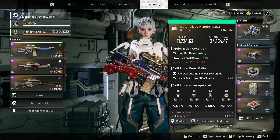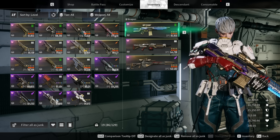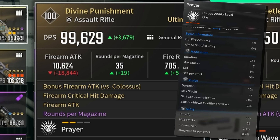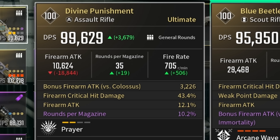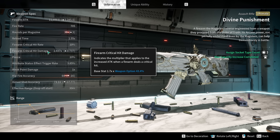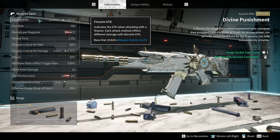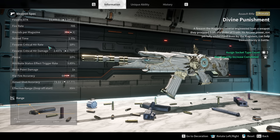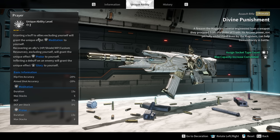For the weapon, it matters if you're taking this into a boss fight or even add clearing. If you're doing dungeons, the weapon you want mounting on is the Divine Punishment. I still need to max mine and the other pieces are being crafted. For the substats, you want Firearm Critical Damage, Firearm Attack, Rounds Per Magazine, and the last one can literally be whatever you want. Its stats are not that great: 1.7 critical damage multiplier, 10% critical hit rate, 1x weak point damage, and a base damage of 10,000. This is more of a general use case weapon and not really great for Colossus fights, but it has unique perks that actually benefit Eugene quite a lot.